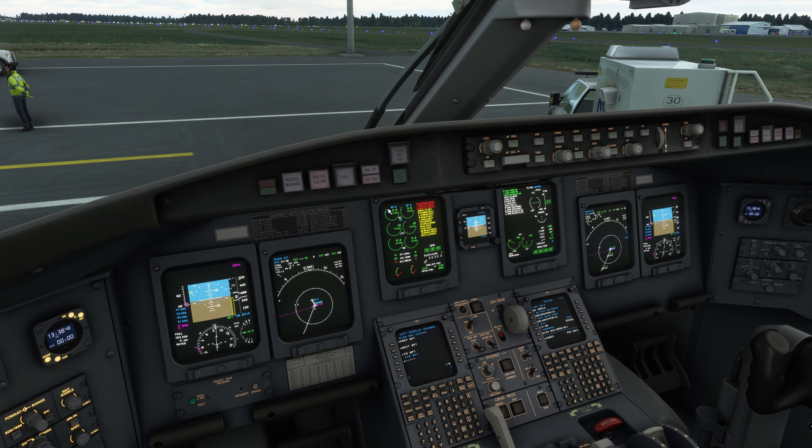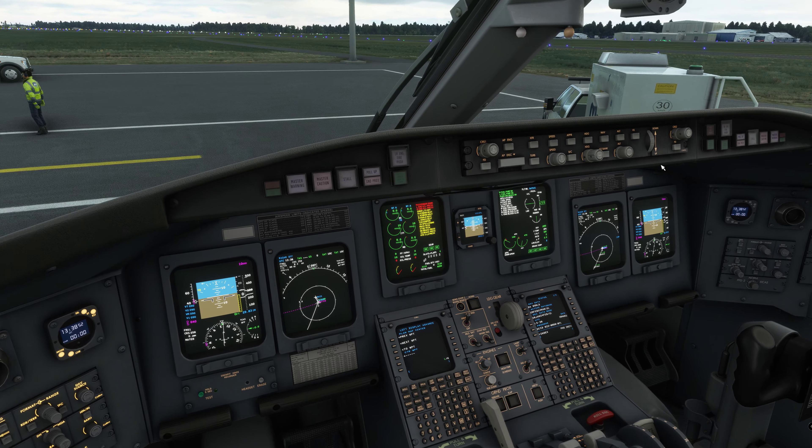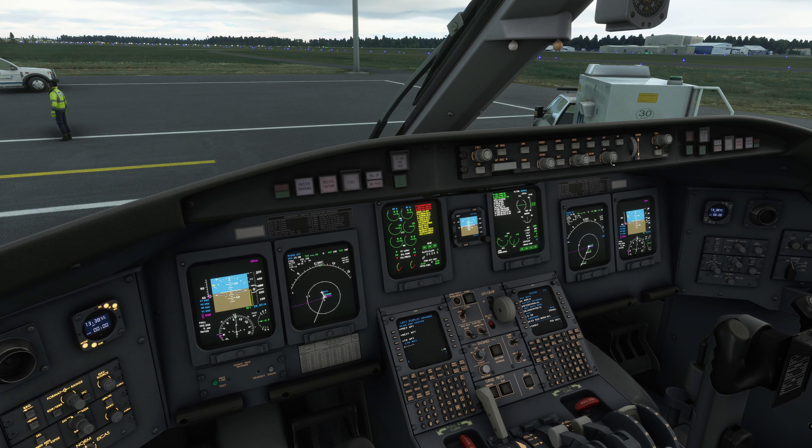Now we want to set our autopilot up. We have been given altitude — going for about 18,000 feet. Initially we are going to set the VNAV speed — climb at 40, set that to about 240 knots. The flight is now set up and we are ready to go.